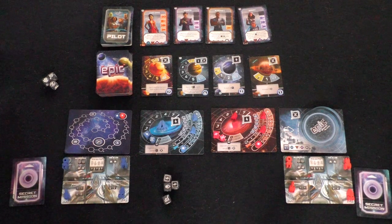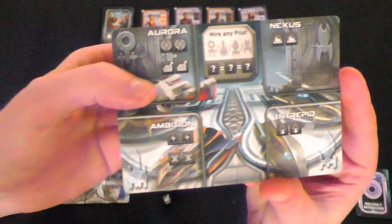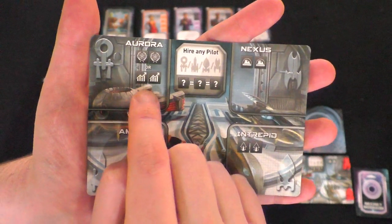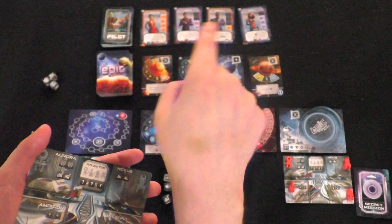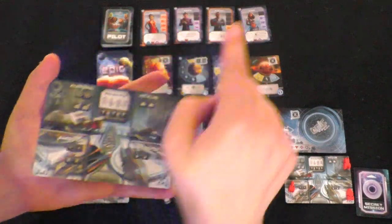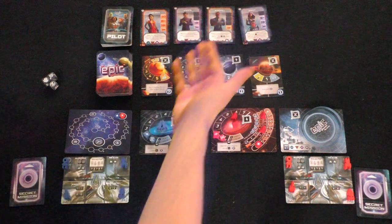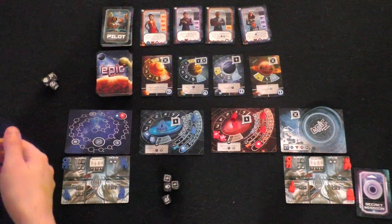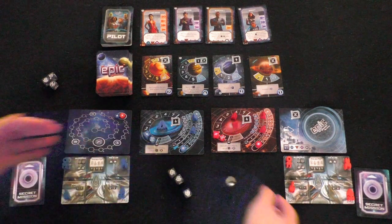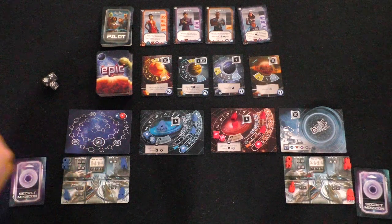Because in order to get a ship, you have to spend dice. To get this ship, for example, I have to either spend two diplomacy symbols or two economy symbols. In doing so, I can pick a pilot that can actually fly that ship and pair them up. I don't have to match their skill with the ship — if I spend three dice of the same kind, I can ignore pilot skill and assign any pilot to any ship I want to field at that point in time.